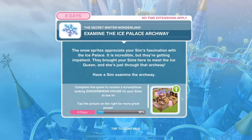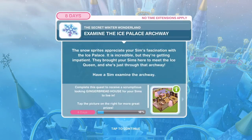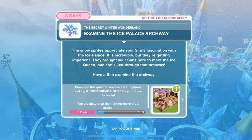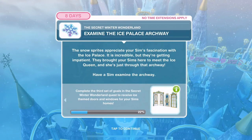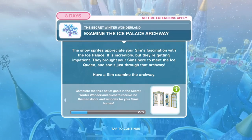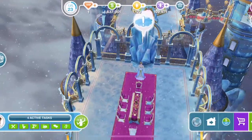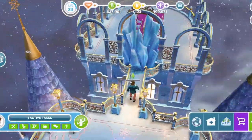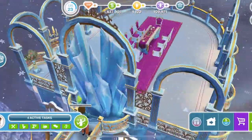Now examine the ice palace archway. The Snow Sprites are getting impatient - they brought your Sim here to meet the ice queen who is just through that archway. Have a Sim examine the archway - 45 minutes. We can see her through the other side.